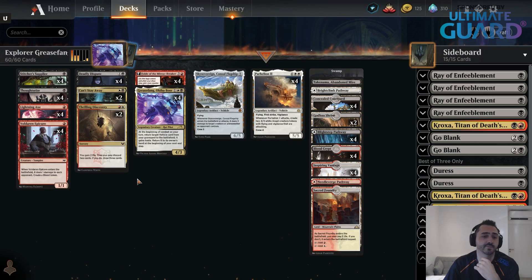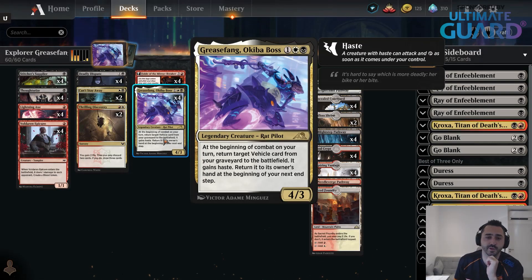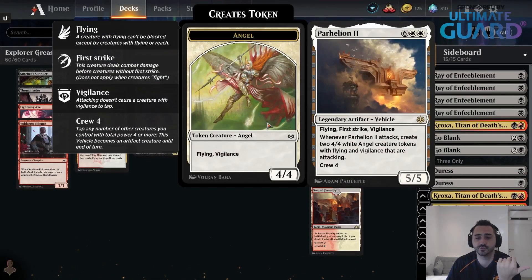Once you get Parahelion in the graveyard, you can play Grease Fang — a 3-mana creature — which lets you bring back Parahelion into play at the beginning of combat. You can immediately crew it because it has power 4. Once you crew it, you attack with your 5/5 Flying First Strike Vigilance vehicle that also makes two 4/4 Angel tokens. You are dealing 13 damage to your opponent.